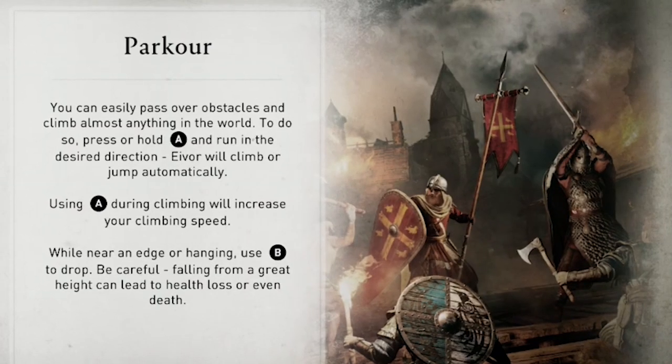Parkour: press A and run at anything to climb it — that's basically how it works. Press B to drop from a ledge.